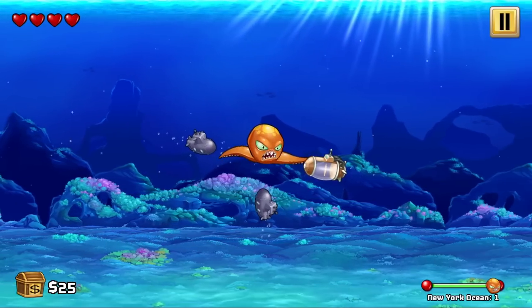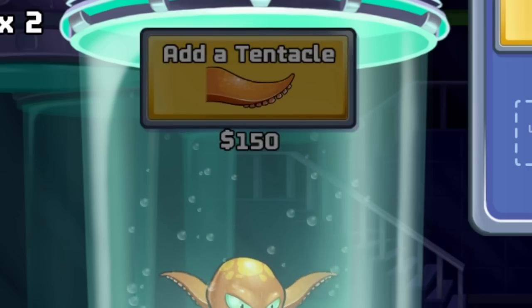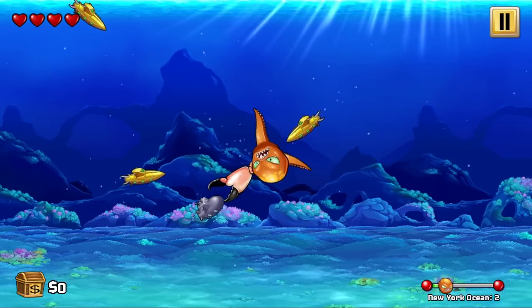But there's a shell thing there. Just gotta hopefully... yes, we did it! And we got more money. So we can buy some upgrades for our octopus, like an extra tentacle. And then we can put a crab claw on one of those, because that should be good. I like me a crab claw that gives the big pinchy pinchy.